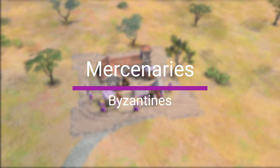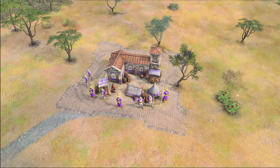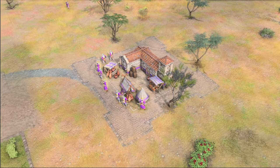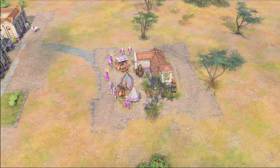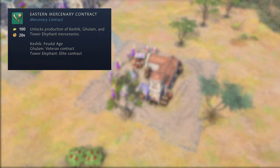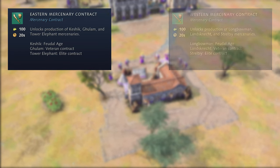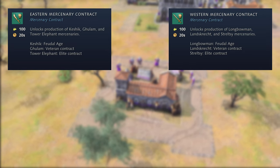Now, before covering the individual landmarks that the Byzantines have access to, let's first look at the Mercenary House. The Mercenary House allows the production of units from other civilizations in exchange for olive oil. To produce these units, the Byzantines have to first research one of three contracts for 100 olive oil. Each contract provides access to a different unique unit in each Age, starting in the Feudal Age. The Eastern Mercenary Contract provides access to the Kashlyk in Feudal Age, the Ghulam in Castle Age, and the Tower Elephant in the Imperial Age. The Western Mercenary Contract allows the production of Longbowmen, Landsknechte, and Streltsy respectively.